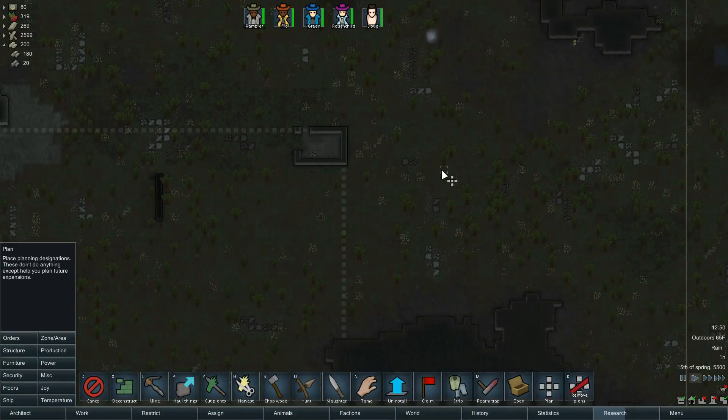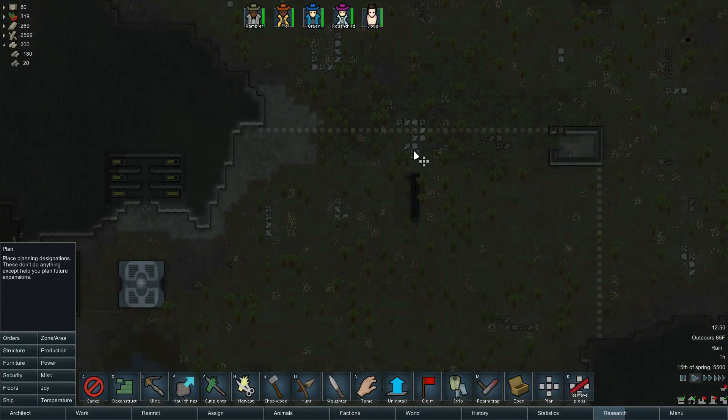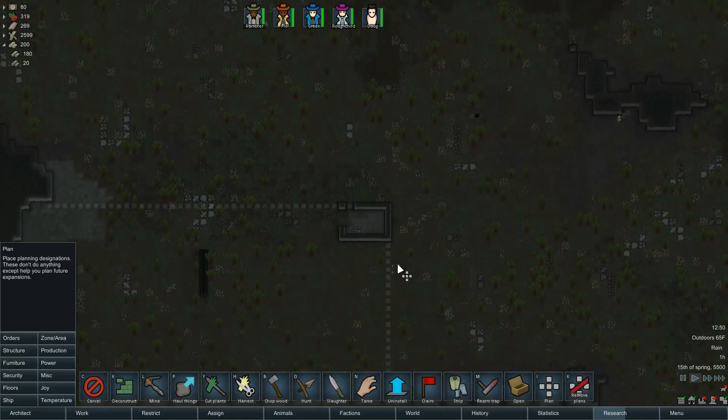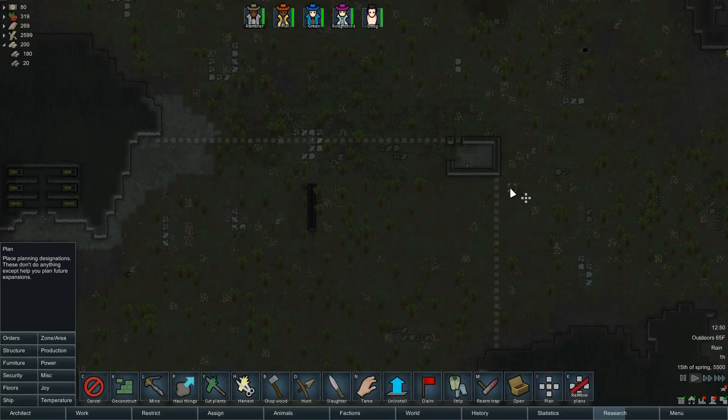I'll close that off and use it as some sort of a room. Now this is just the planning tool so nothing's going to get built using this. I do like to set up like a kill box type situation - I don't have any particular design that works well for me, but usually I try to do something like...